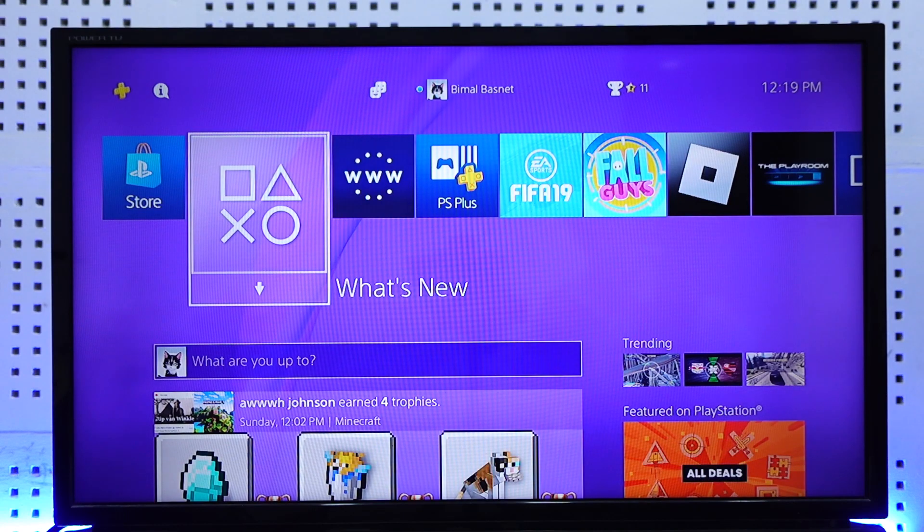If you have a friend or relative — anybody who owns a PS5 — you can simply contact them, request them to log into your PlayStation ID temporarily, and just ask them to check the number of hours played. Now you might ask: do you have to have played the game on PS5? Well, that's not the case.